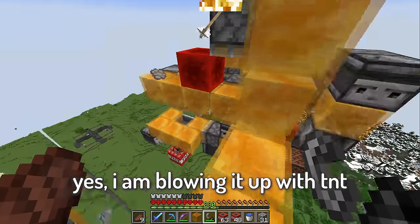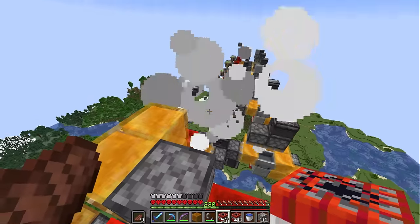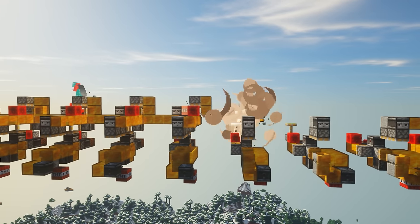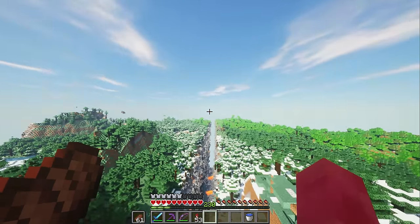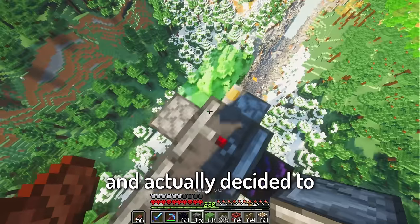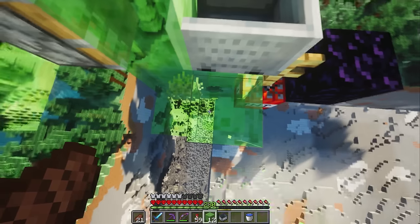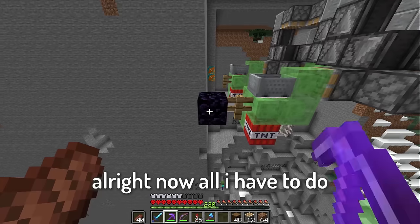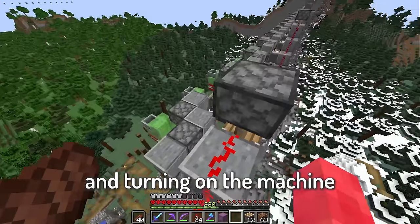I'm gonna blow this stupid contraption up because I have no clue why it doesn't work. I am blowing it up with TNT, but it's okay — I'm grabbing pretty much all the resources that it drops. Looks like somebody found a new tutorial for a world eater, and I actually decided to test it beforehand in a separate world before spending like 10 hours building it just to find out it didn't work. It was me — I found the tutorial.